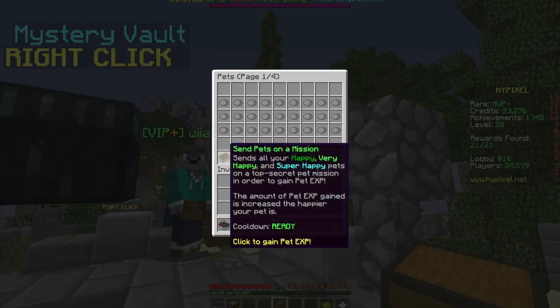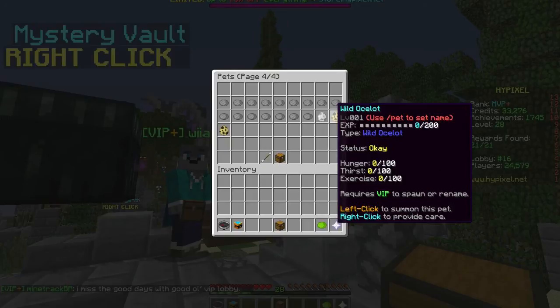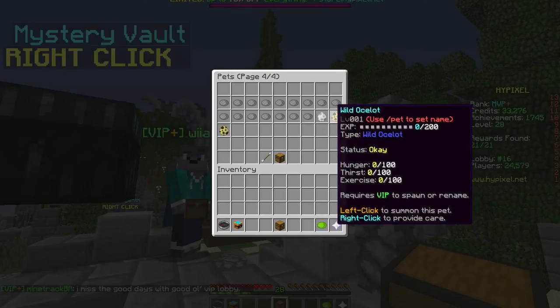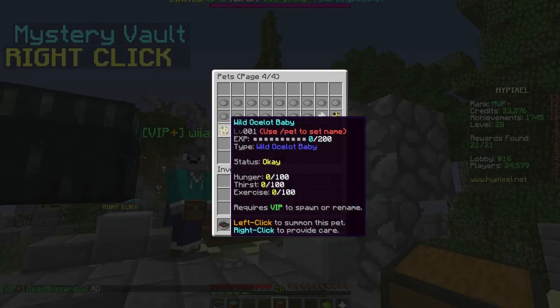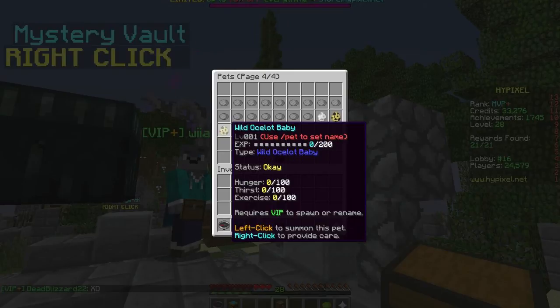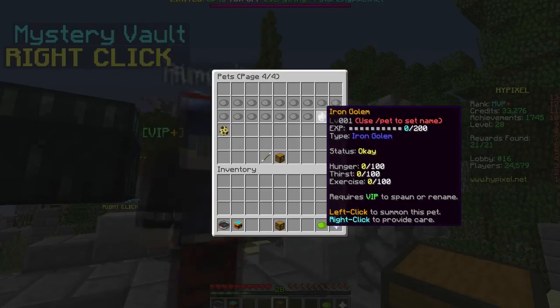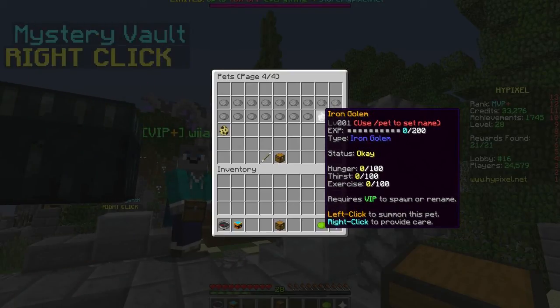You can send pets on a mission! 'Send all your happy, very happy, and super happy pets on a top secret pet mission to get pet experience — the amount of experience gained increases the happier the pet is.' I'm going on a pet mission! I thought I had way more pets — just an iron golem, a wild ocelot, and a wild ocelot baby.